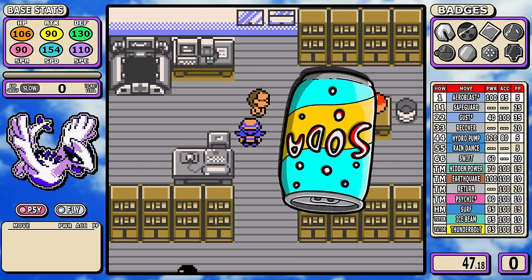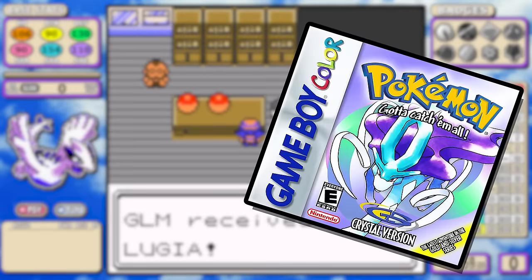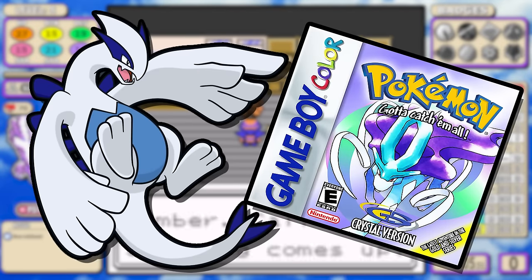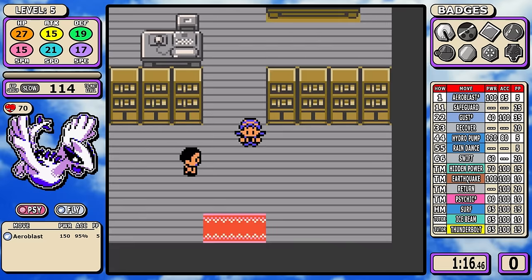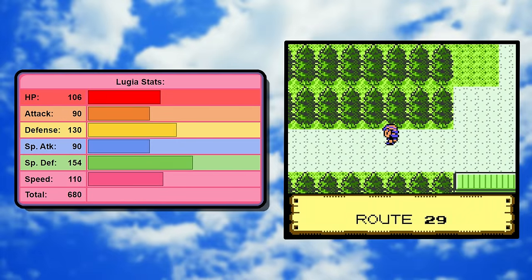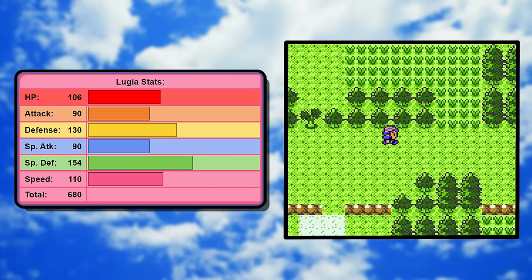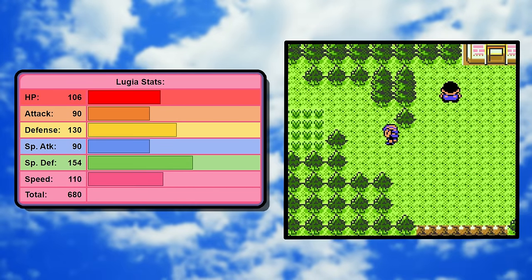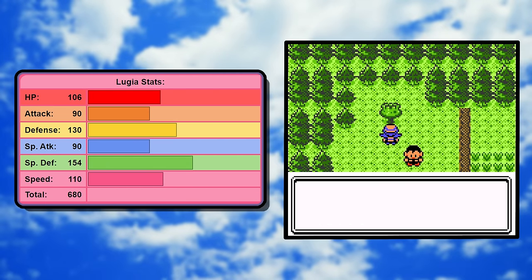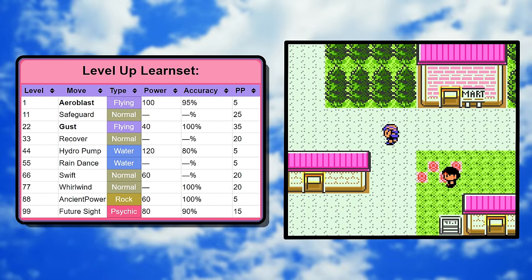Grab yourself a soda pop and join me on my quest to find the fastest Pokemon in Crystal version — a solo challenge. Silver's box art legendary is up today and I had really high hopes for this one. Lugia's stats are as expected for a legendary, but the thing to note is that it's a bulky Pokemon with high stats in defense and special defense.